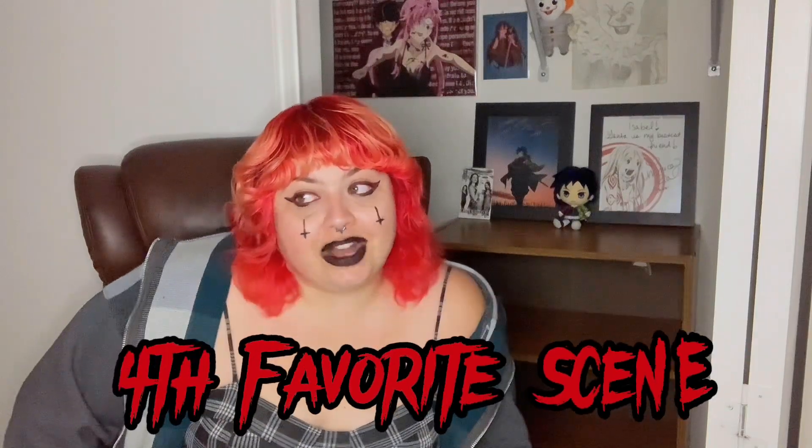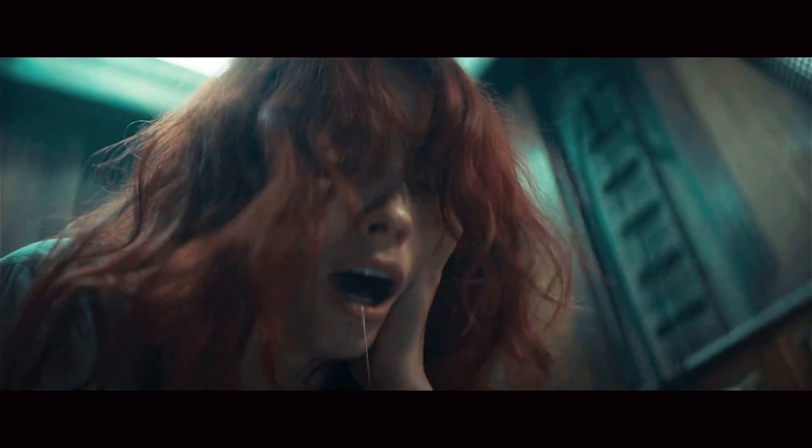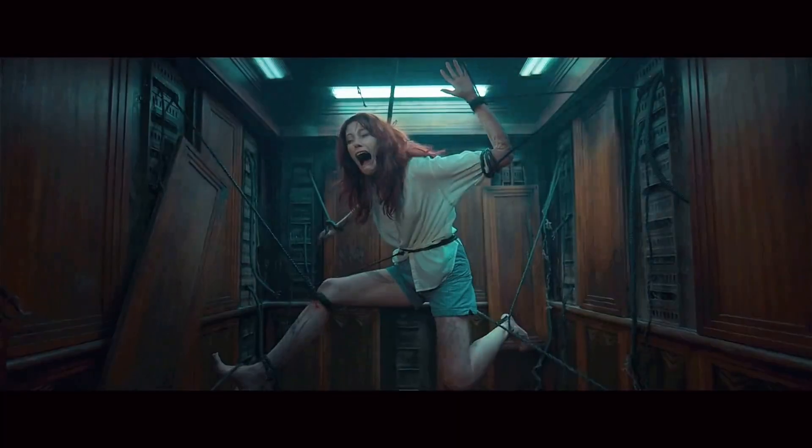Ellie went downstairs to do the laundry, and this is where my fourth favorite scene comes to play. My favorite part about this scene specifically is the POV of the camera swooshing through the door and hitting Ellie back into the elevator. I also loved how the demon is just slapping Ellie in the face. And I really like the usage of the wires inside the elevator being the vines in this movie — it's very smart. I'm also glad they omitted the uncomfortable scene from the previous movies.